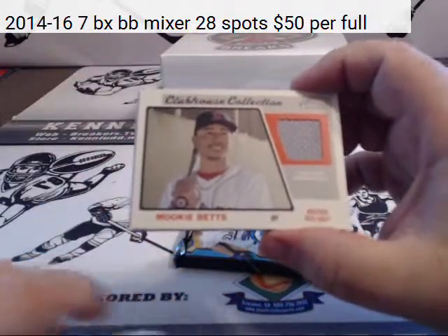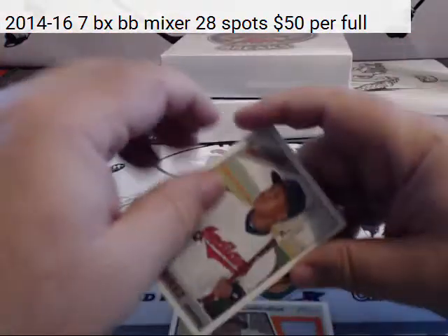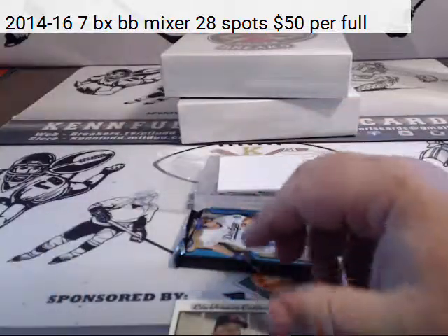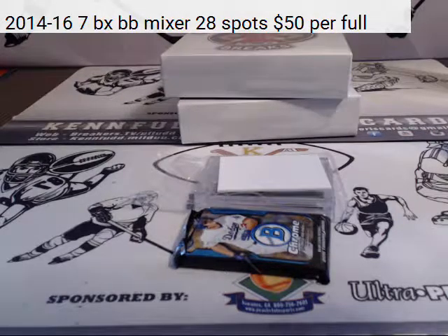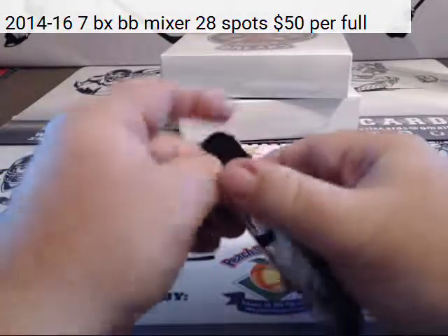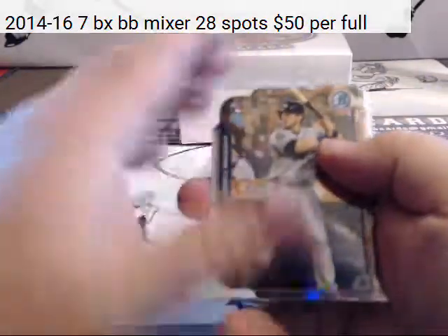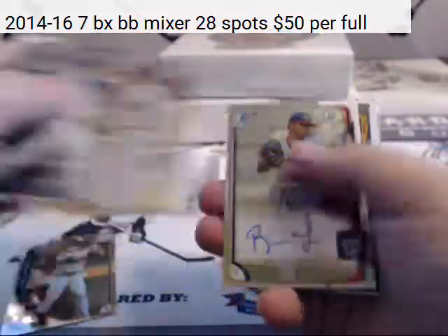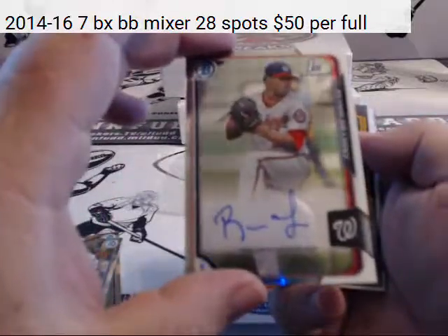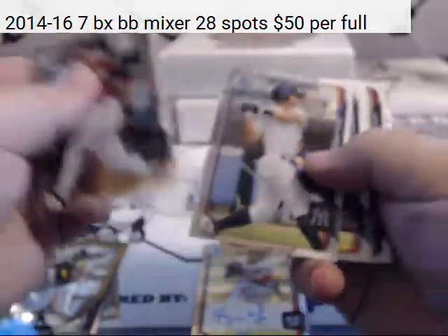For the Boston Red Sox, Clubhouse Collection — rookie Mookie Betts. So we do have an extra hit in the baseball. Bowman Chrome — you never know. There's a rookie for the Washington Nationals: Ronaldo Lopez. Two for two on extra hits — good old Ronaldo.